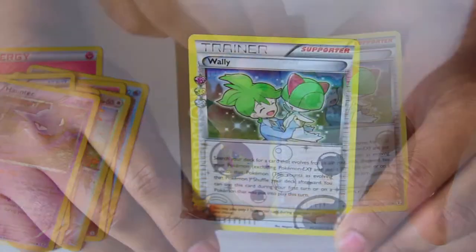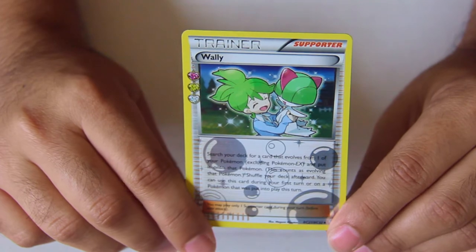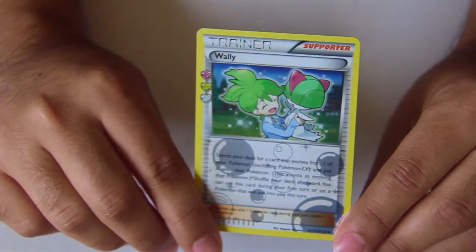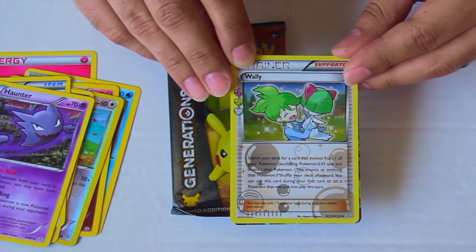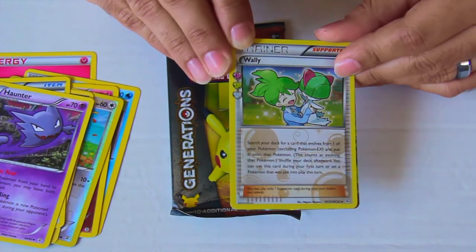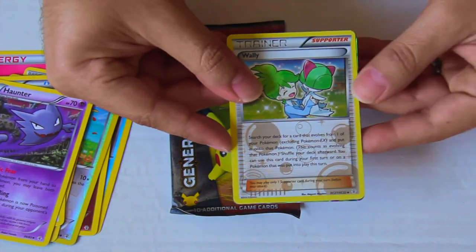We've got a Wally card. It lets you search for a card that evolves from one of your Pokémon and place it onto that Pokémon — it does count as evolving. This is especially useful as a Turn 1 evolution, because you can't do that with Evosoda but you can with Wally. The previous Wally cards looked pretty good, especially the Reverse Holo, but this one has awesome designs in the background — kind of like bubbles — and it's also got the holo in the picture itself. This is the best version of Wally you'll find in Pokémon Generations.